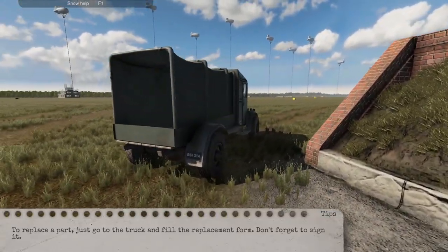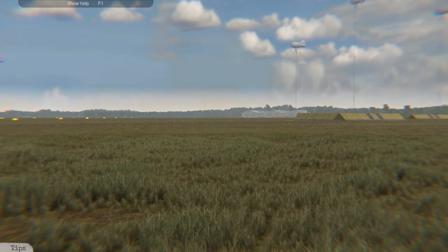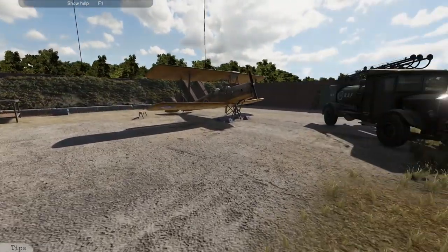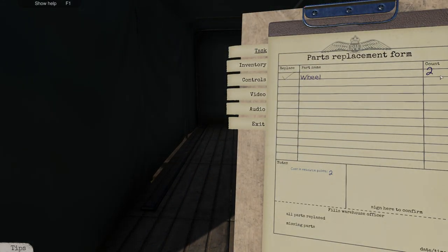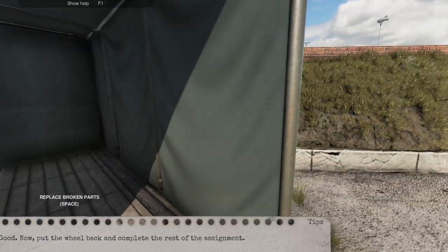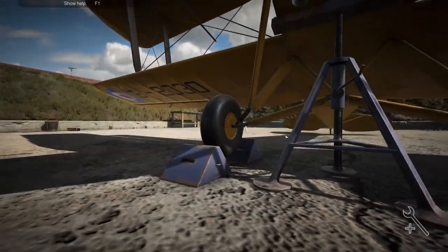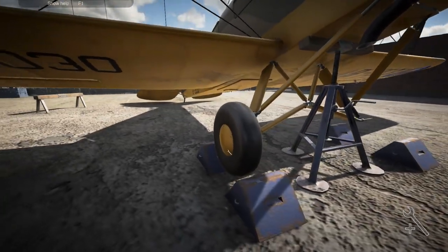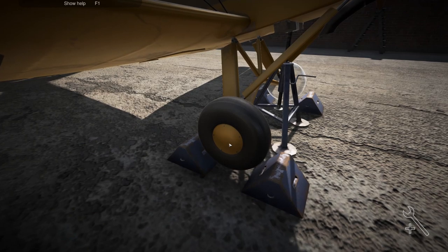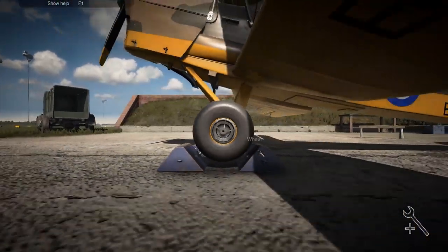Now let's go to the parts replacement truck - isn't he cute? I love the look of this guy. The setting for this airfield is absolutely fantastic. I love this game - it's very immersive. We need to go back to the back of this truck. Replace wheel, count two. You have an allocation of resource points, but I don't think that matters at this point. Now put the assembly mode on with the new wheels. I should probably put the hubcap back on - nothing like driving around with a wonky hubcap.